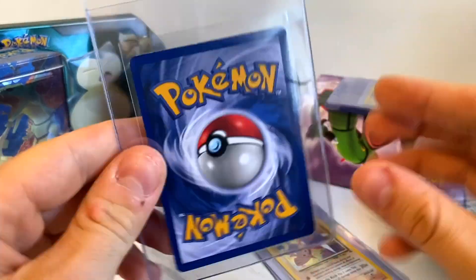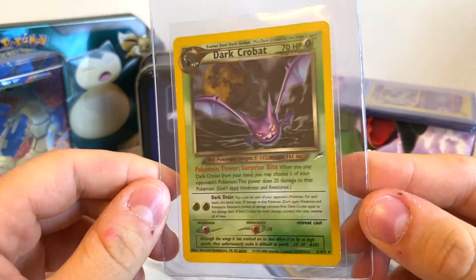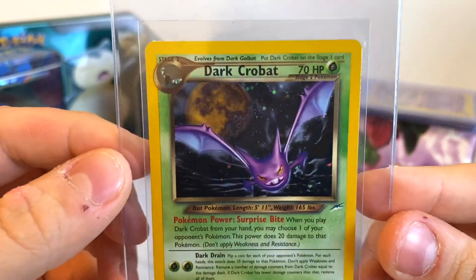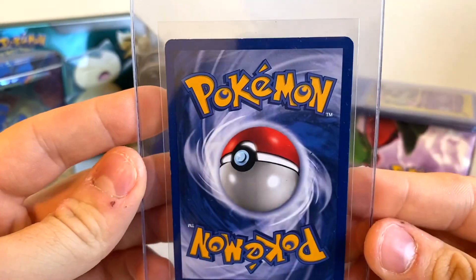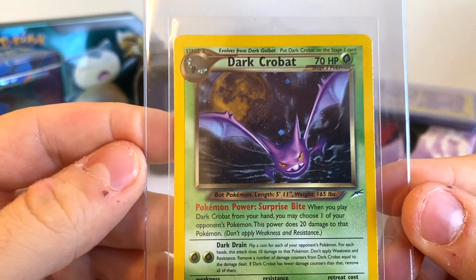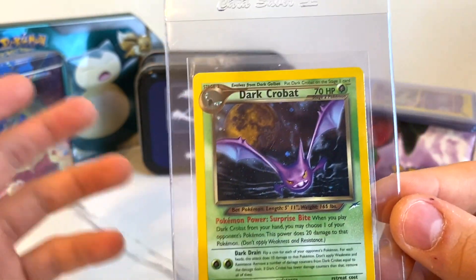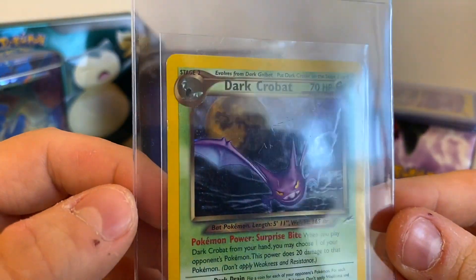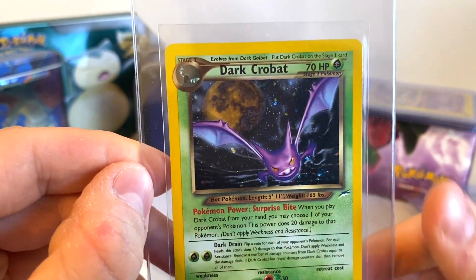And then the personal favorite — the Dark Crobat from Neo Destiny. Neo Destiny is such a rare set and I don't know how I ever ended up getting this. Just a really cool card, I've always loved it. I think I must have traded for it. A lot of these ones — I started collecting after the Neo era, so I would have had to trade for them with other people because the packs weren't necessarily readily available at that time. So that's the last card, that's the haul.